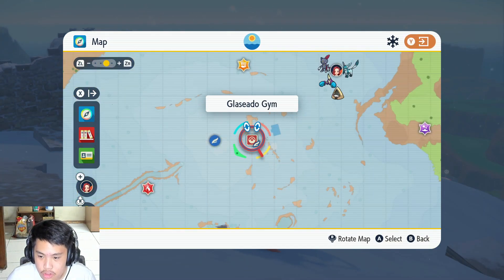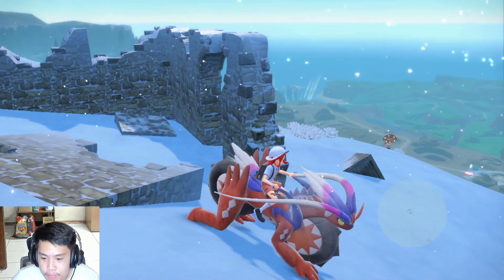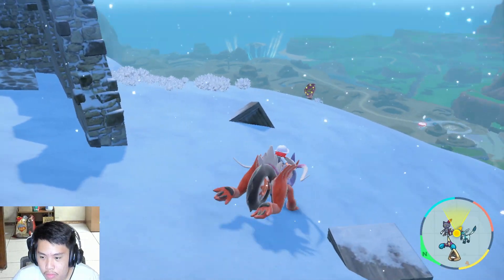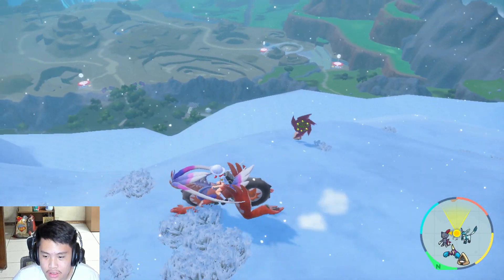Let's go on the map. Go to Glaceo Gym, and I'm just here by these ruins. There's a wild Spiritomb — level 49, so it's not that high.